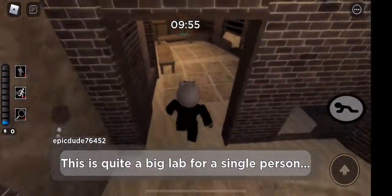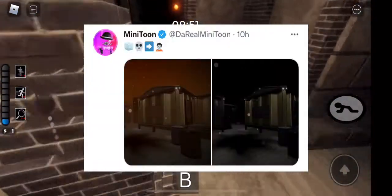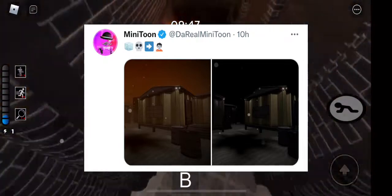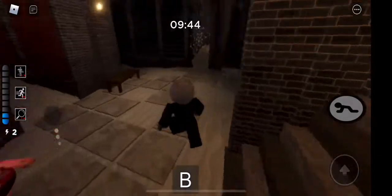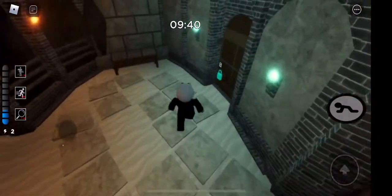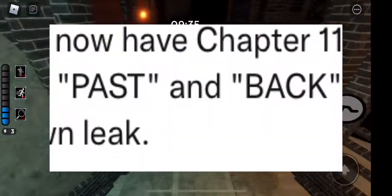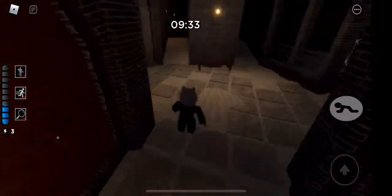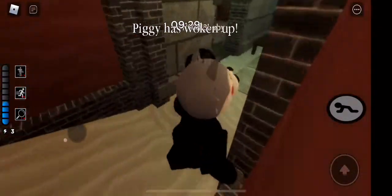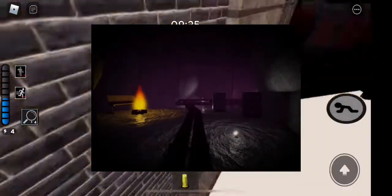Our first leak appears to be just a bunch of cabins. If you brighten this up, there's actually a word you can see — I'll put an image up on screen. Anyways, that is it, and I have to say this map looks amazing.